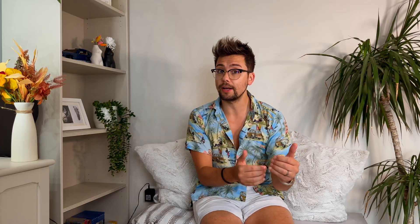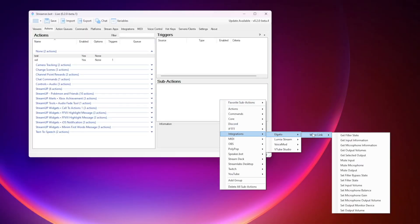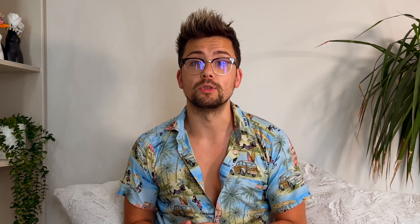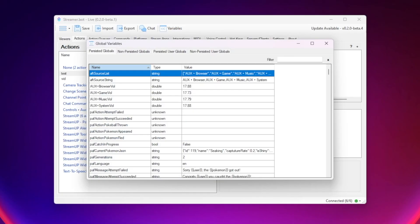Not only can StreamerBot listen for what's happening in Elgato Wave Link, it can also make changes too. In your StreamerBot actions you can add sub actions to do things like triggering filters, muting microphones, and changing volumes — and so much more. I honestly love this.